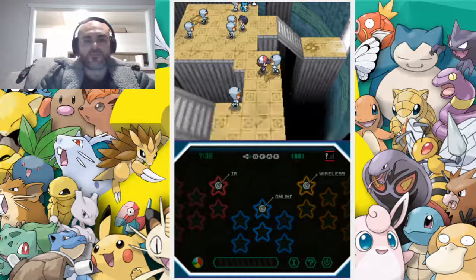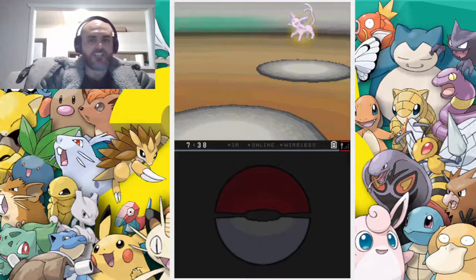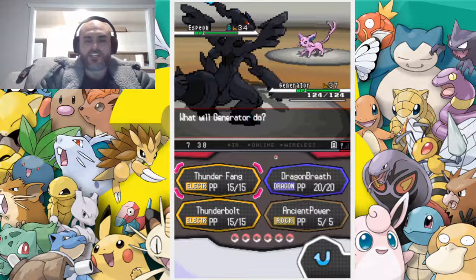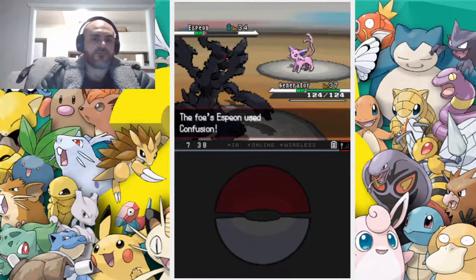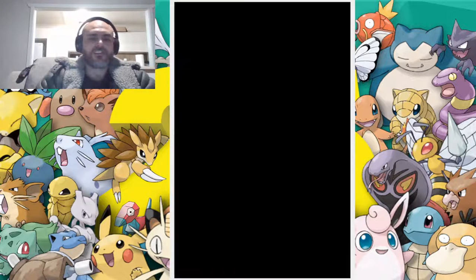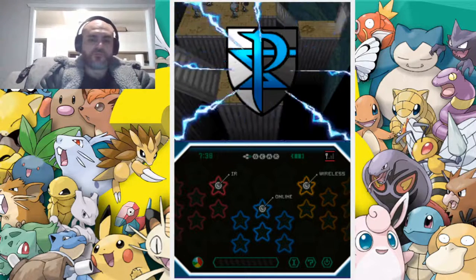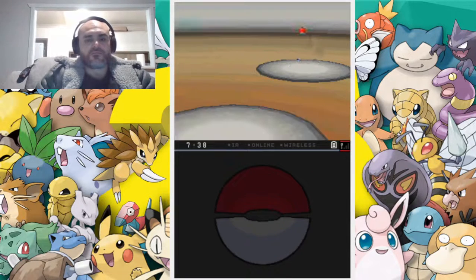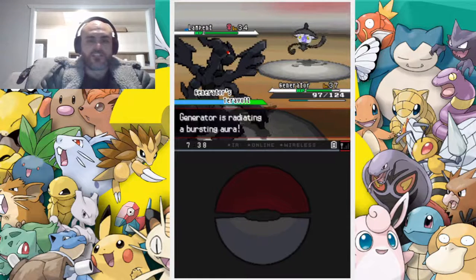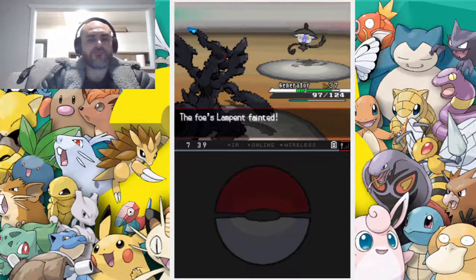Let's rock and roll. Let's see how our team fares — I don't even know the levels of these ones. They could be around 34. We're good, we're still balling. So Generator is going to lead with a strong Thunderfang. Espeon survived for some reason. Number two, Team Plasma Grunt. Let's try a strong Ancient Power — super effective, boom. Lampent, get out of here.